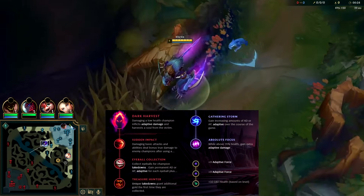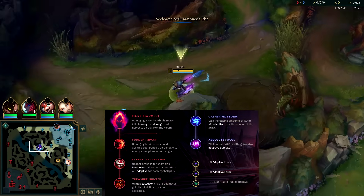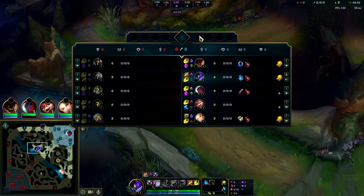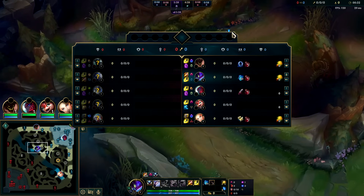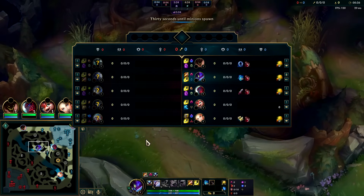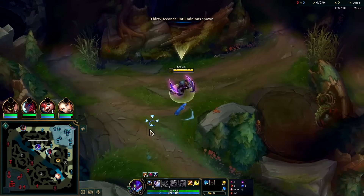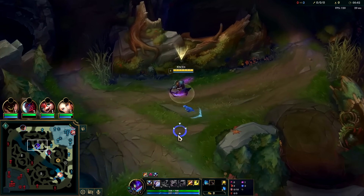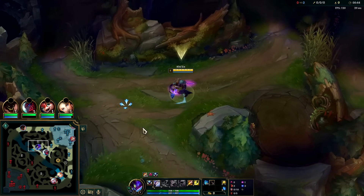Kha'Zix is currently a top 5 jungler, he scales extremely well and once he's six that's when the snowball starts. We're up against Volibear, a little bit of a tough matchup — he out-solos us early and he out-ganks us early. We need to weather the storm and pray our teammates don't feed too much. My teammates are on safe champs, we should be fine.